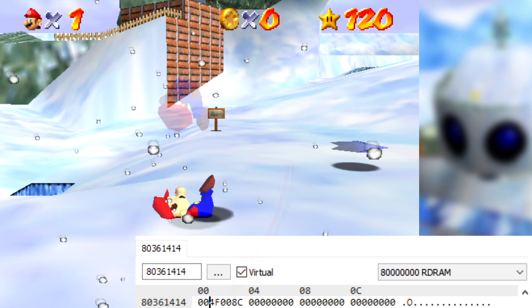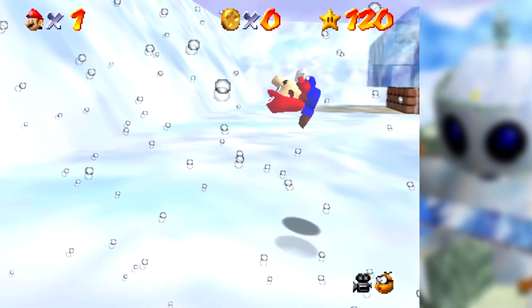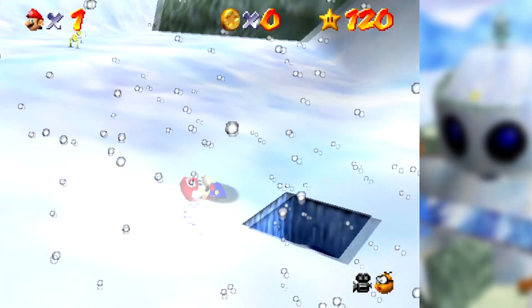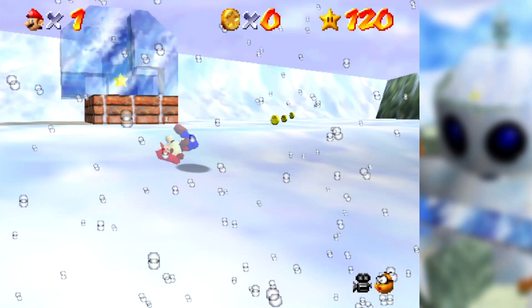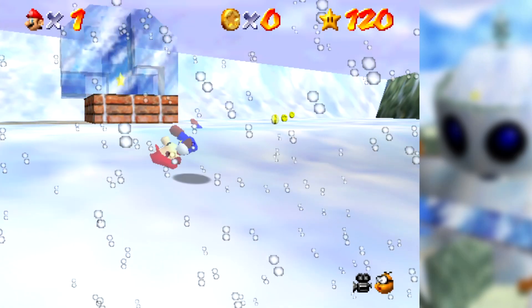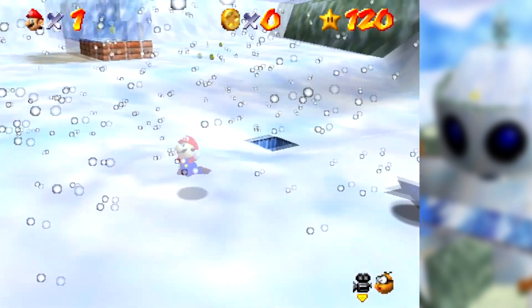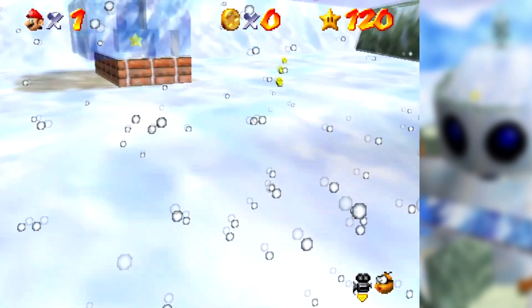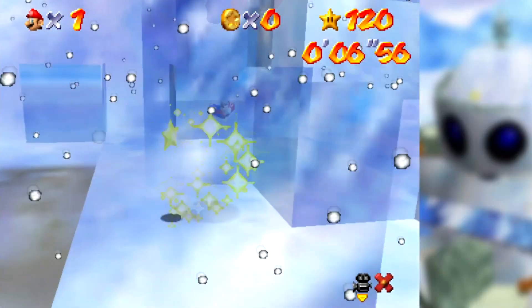His limbs move around strangely and his body flails all over the place. It's sometimes even a bit hard to keep track of where Mario actually is when you're moving, because you see Mario moving around a lot more than you are moving him. I wanted to try collecting a star while in this state, so I went for the In the Deep Freeze star. It was a bit strange to control Mario, but we were able to get the star.